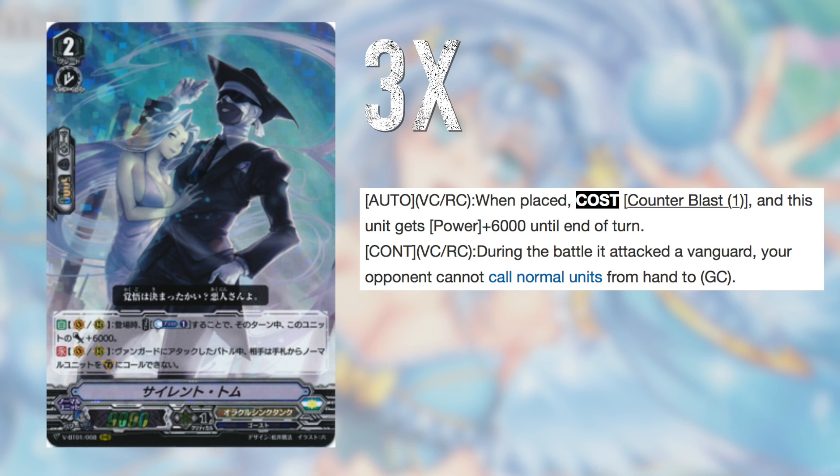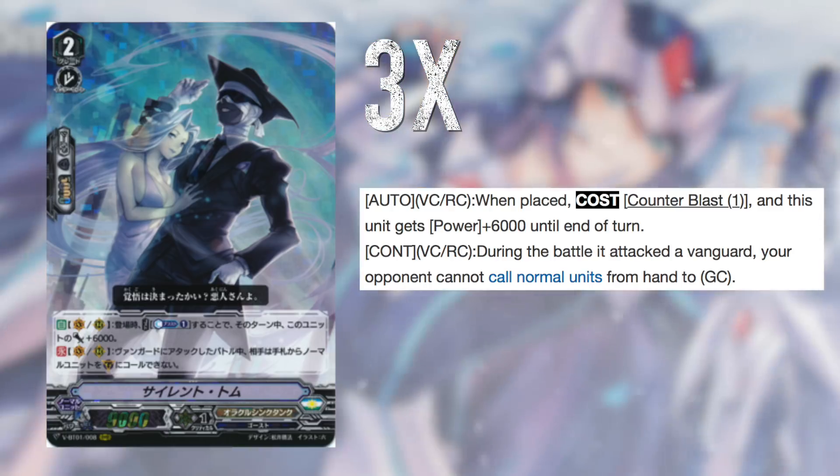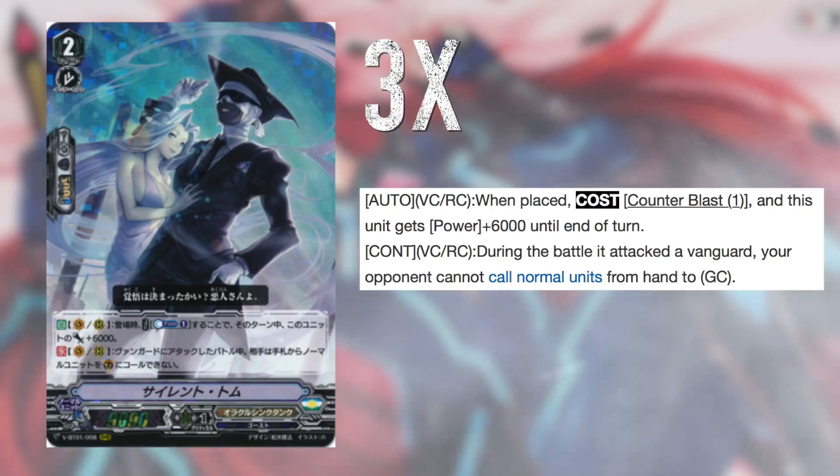Finally for grade 2s, we end with 3 Silent Tom. That's right, 3. Whilst in Premium, Silent Tom should be banned ASAP, in Standard it just doesn't do as much as one would hope. It's not a bad card at all, but cutting it down a little isn't too much of an issue. Paying a Counter Blast just for 6000 power isn't all that interesting when Promised Daughter essentially does that for free. And restricting normal unit usage is also less special when grade 0s have such ridiculous amounts of cards. Regardless, it's solid, and with the limited card pool Standard has, it can still be a 3-of.